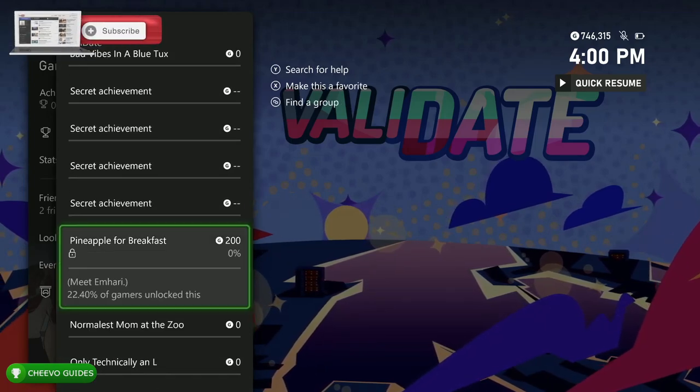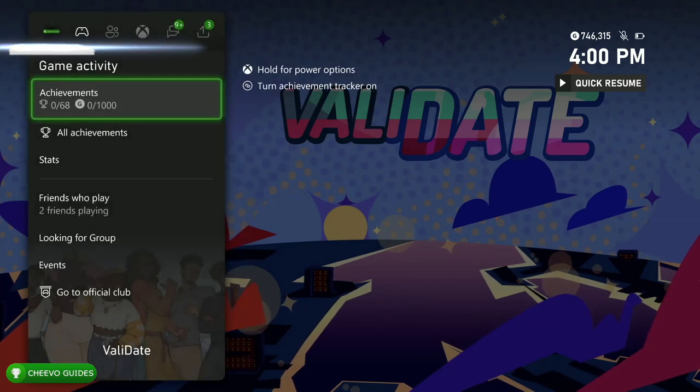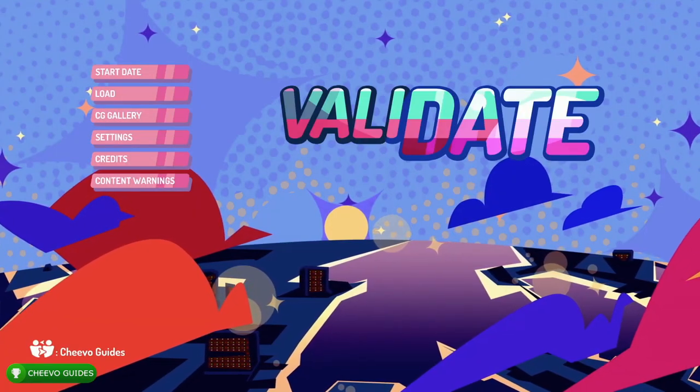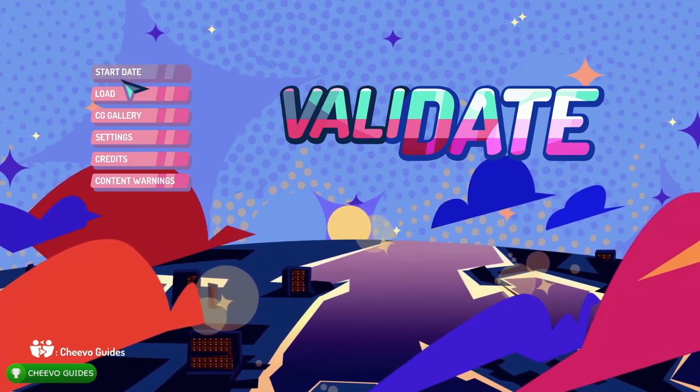In terms of price it is $14.99. This is quite a long visual novel so if you like visual novels and dating sims you'll probably really enjoy this. If you're only in it for the 1000 Gamerscore, I'd definitely wait for a sale. Without further ado, let's dive in — we're going to get all five achievements worth 200 Gamerscore in just about 10 minutes.